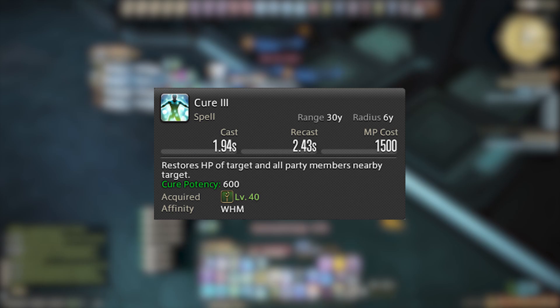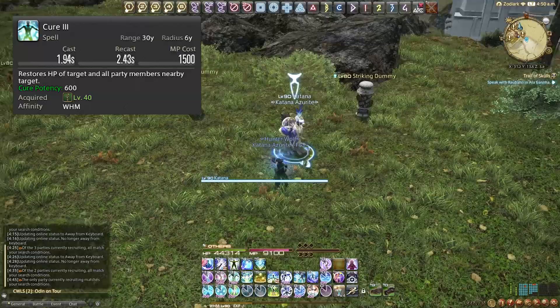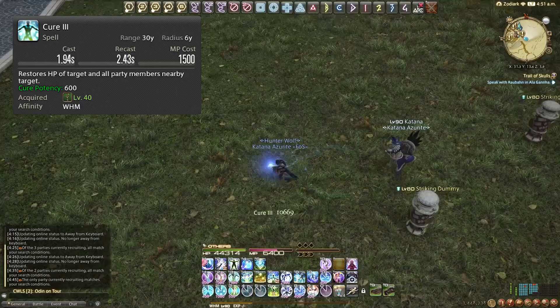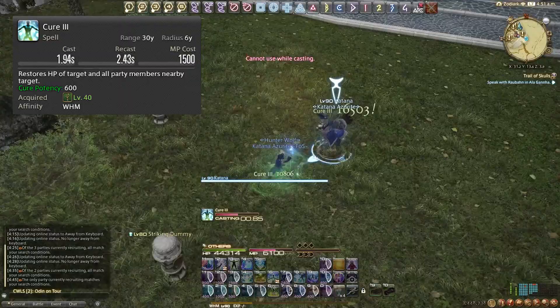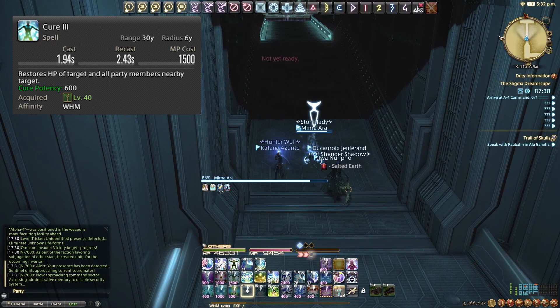Cure 3 is also an AoE heal but targeted on a specific person. When you use it, it creates a 6-yalm radius around that target and heals everyone in that radius for 600 potency. It saw a lot of use back in the day but currently doesn't see too much use, except in raid instances where damage is really going out hard — then the party tends to stack up and Cure 3 spam gets everyone through.